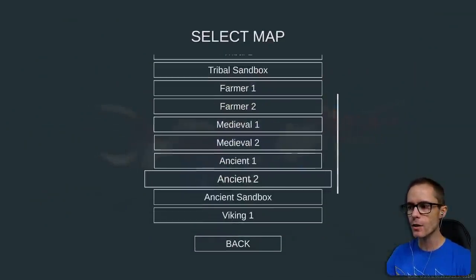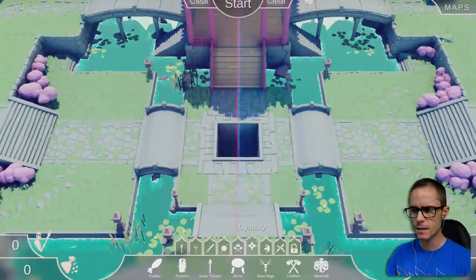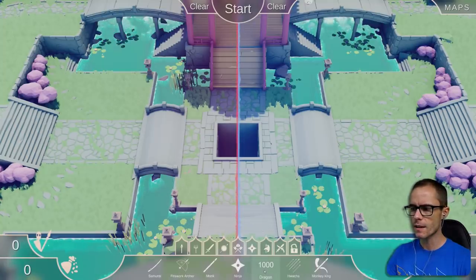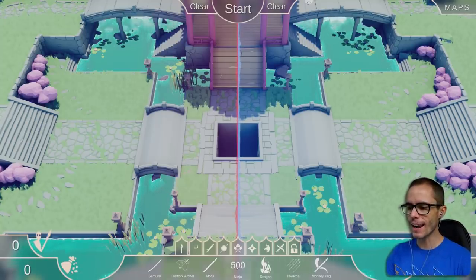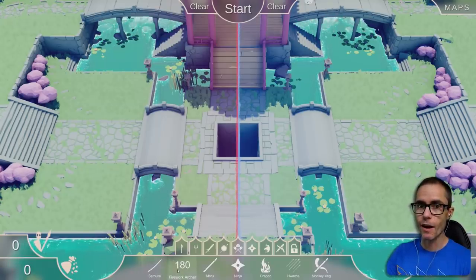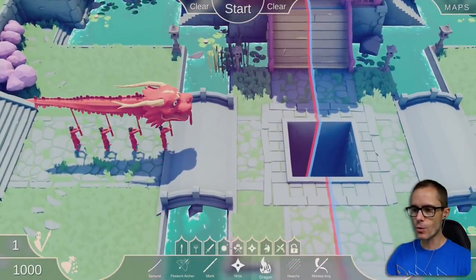I just wanna quickly have a look. Oh, there's the Dynasty Sandbox map as well. Let's jump into this real quick. I just wanna see the dragon before we do anything else. Look at this - we've got the Monkey King, we've got the Huacha, we've got the Dragon, Ninja, Monk, Firework Archer, and a Samurai. That is pretty awesome!